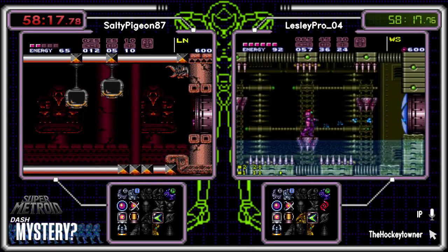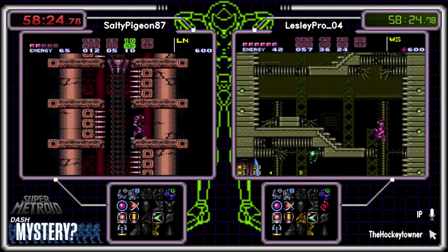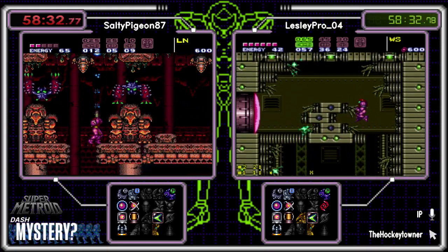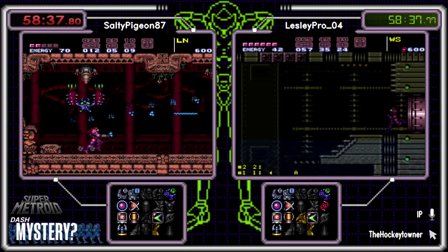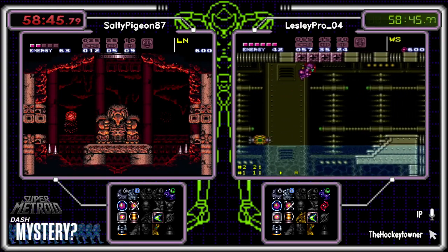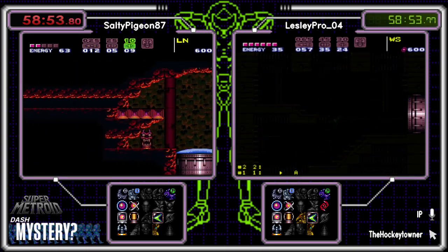All right Salty, you've got to find the East Meridian entrance which was at Kraid's door. Unless your map game is super strong and you're just looking at your map going 'oh yeah, I know where that is' — then I'm a little worried for you here. But I'm going to have faith. I think you've got this. Meanwhile, Leslie heading out Forgotten Highway. Leslie didn't forget the highway — it's kind of hard to forget when there's only two doors.